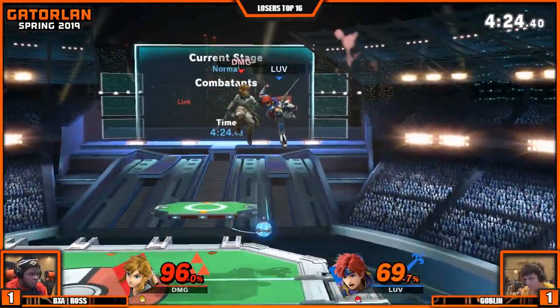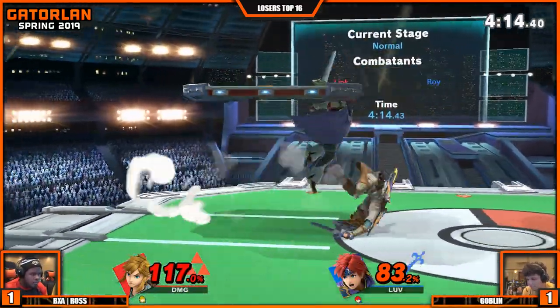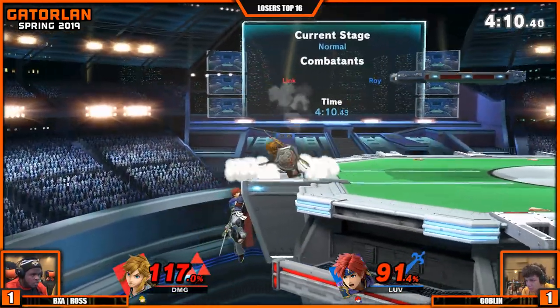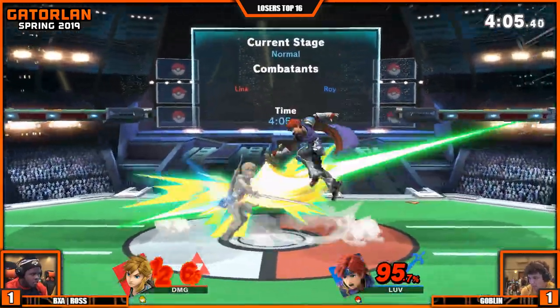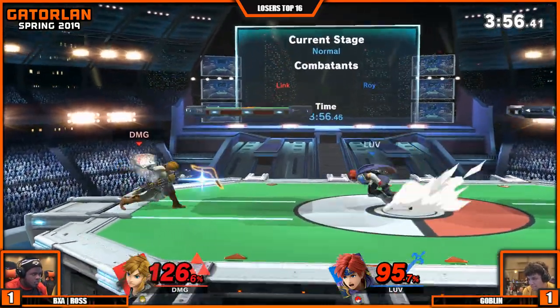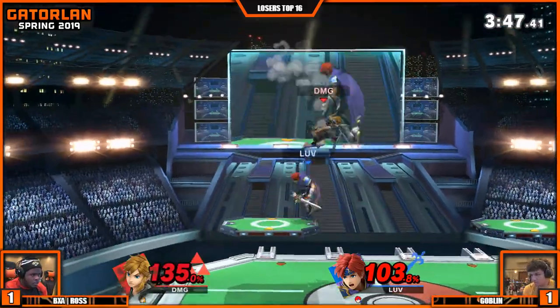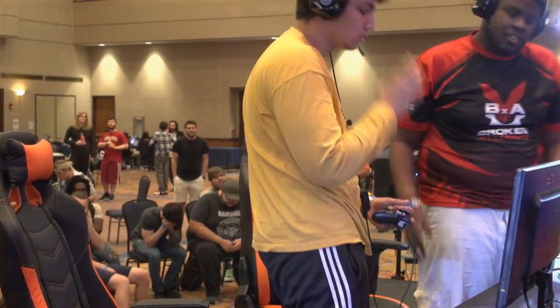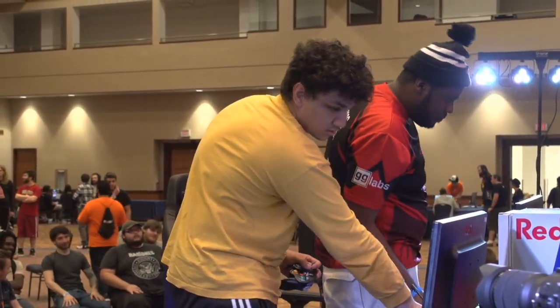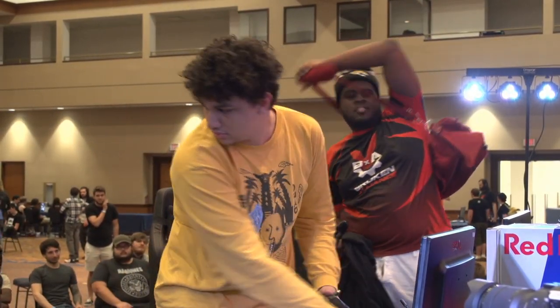This is so close. Weak forward smash — not going to do it. It's stressful — everyone in the whole venue is watching. Off stage is scary. No bomb pull from Ross. Nair on ledge — what's going to happen? Fantastic air dodge off, reading that bomb detonation. Anything would kill right now. Ross has to play this so safe, but so does Goblin. He's back on ledge again — Ross doing a great job just keeping him on ledge, not letting him get up. Up air, up air — right above the platform — that's going to kill. Such a close game three. Goblin somehow finds what he needs. He played that so safe, so patiently, while also getting in his face and making him feel pressured without committing too hard. That was incredible — and that's what you get at the top level of gameplay at tournaments like this.